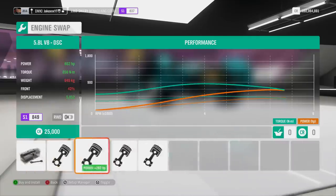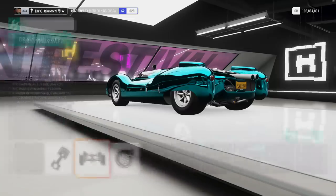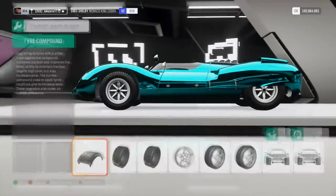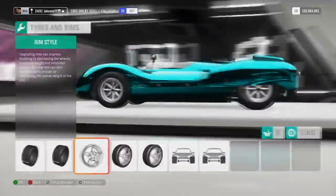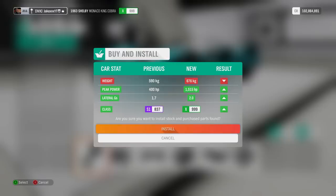We're going to get straight to the upgrades. We're going to put the 6.5L V12 in it. We're going to make it all-wheel drive, go to the Aspiration and put the twin turbos in it. We're going to put the drag tyres on because we need drag sticky tyres. We're going to make the tyres nice and thick, go over to the rims and make them super light. And there we go — the usual upgrades: 1515 horsepower and 600-something kilograms.